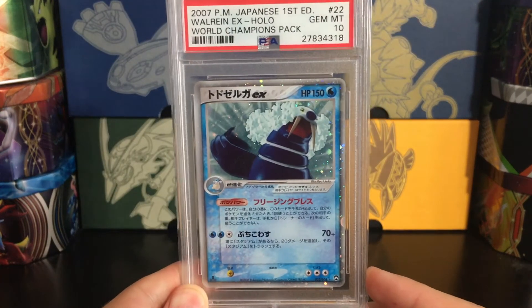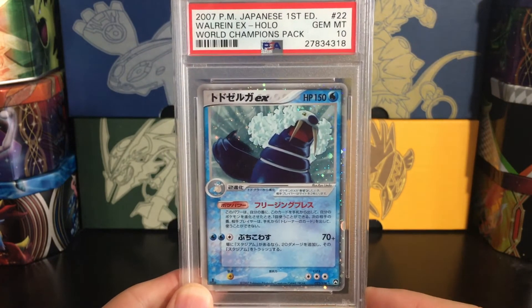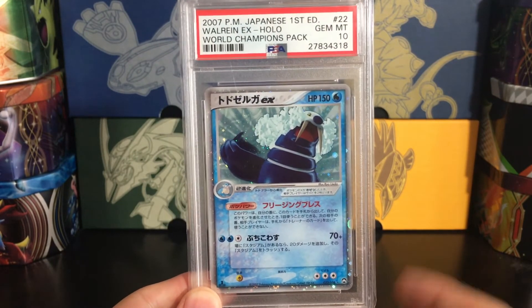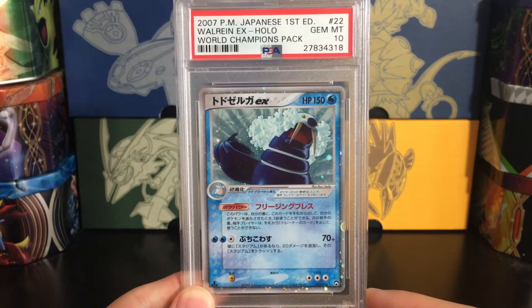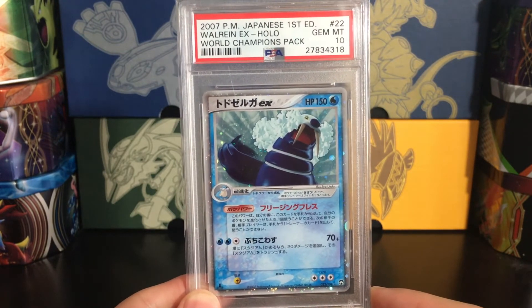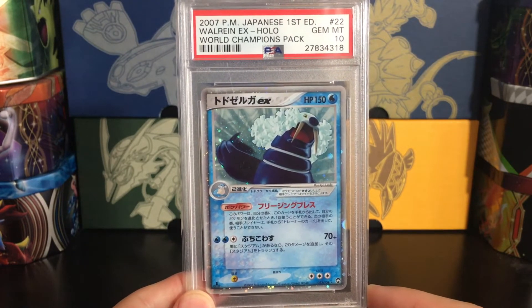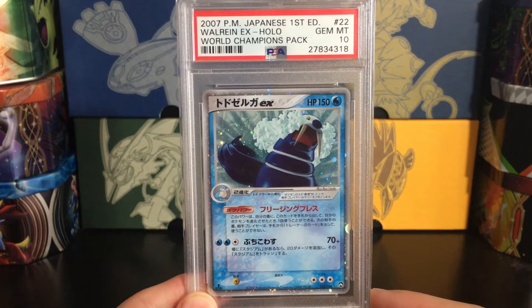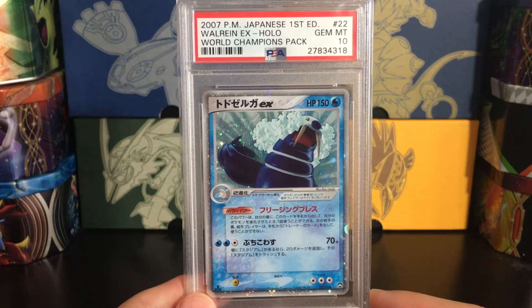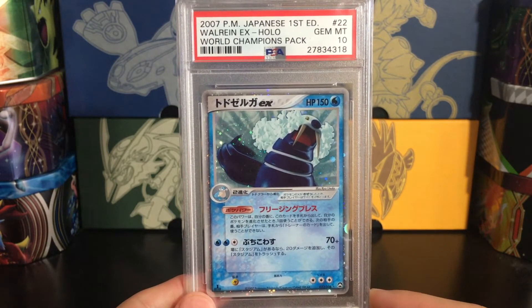Next up, Walrein EX. It's very interesting to see the difference between this and English. Walrein EX is probably one of the least expensive PSA 10 EX cards out there in English, but in Japanese it's not easy to find. These World Champions Pack cards were only available to buy for two weeks in Japan online in 2007, so that leads to a very small amount of product. I think this is going to become one of the hardest sets — if not the hardest set — to find in the future because of the limited release.